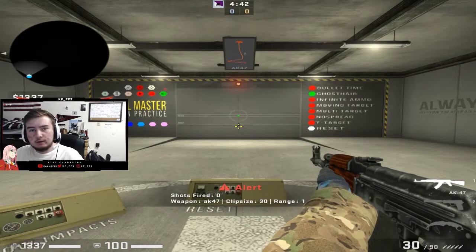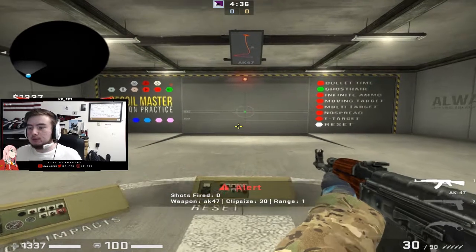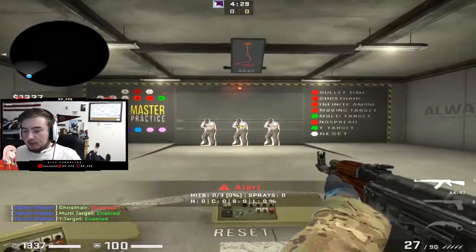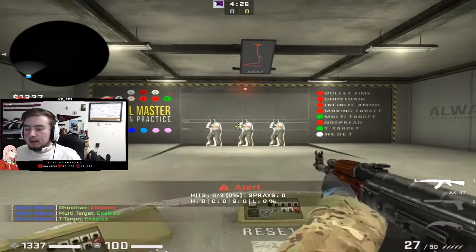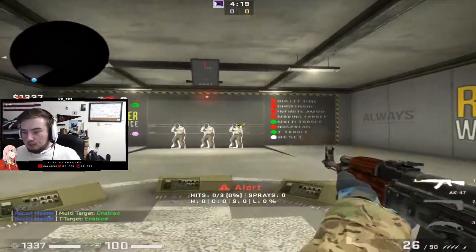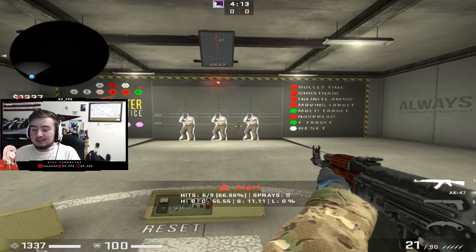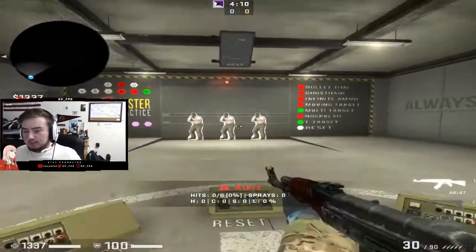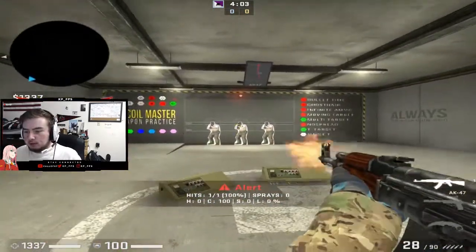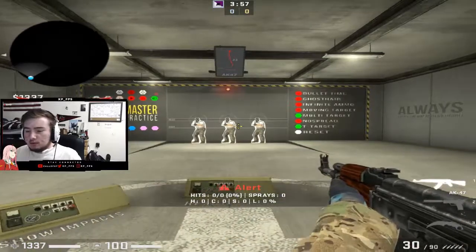I'm going to show you a third map that I really enjoy: it's called Recoil Master. You want to come into the map, turn off the ghost hair, turn on multi-target and T-target. From here, basically just practice your sprays. I like to practice my bursts and my spray transfers — what I mean by burst is my 7-bullet burst. It's going to display information on screen. I hit 6 out of 9 on that spray, then 5 out of 5, then 11 out of 11. I just reset and practice my bursts. That's really going to help you for mid to long-range duels.